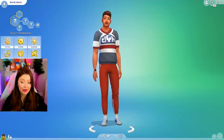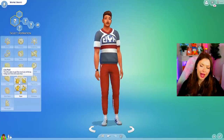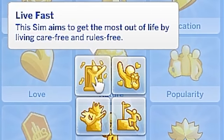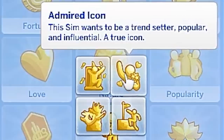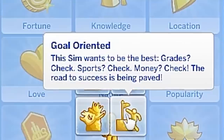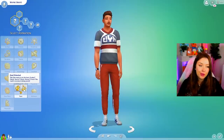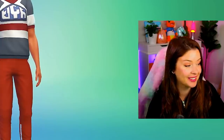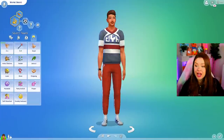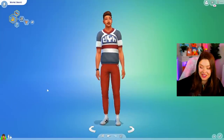We do have some new aspirations under the teen category. We've got the Live Fast - this Sim aims to get the most out of life by living carefree and rules-free. We've got the Admired Icon - this Sim wants to be a trendsetter, popular, and influential. Goal-Oriented - this Sim wants to be the best: grades, sports, money. Maybe we'll be that one because on the football team you gotta get the good grades to stay on the team. And the Drama Llama - love that. Let's do Goal-Oriented. We're active and bro. Wayne Bravo, captain of the football team. Here he is. Let's go on to the next one.